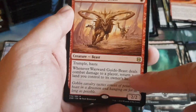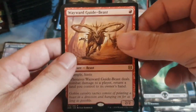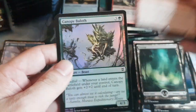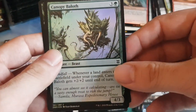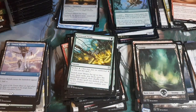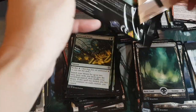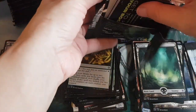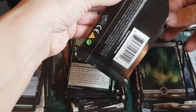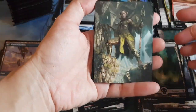Interesting to see how people use Vastwood Surge in aggro decks. Canopy Baloth. Monica opens the 20th pack — last of the second third. We've got 10 more packs to go.